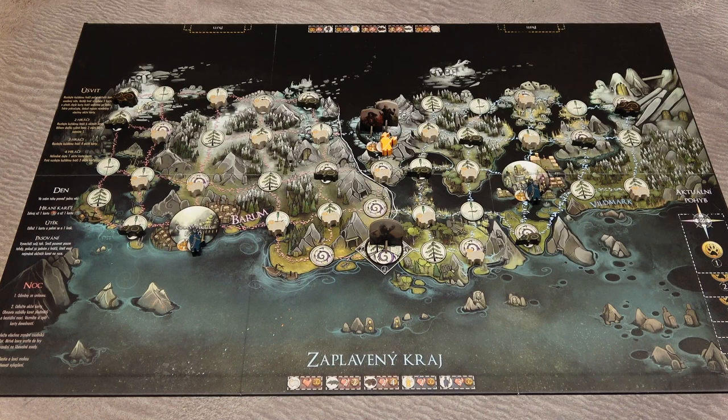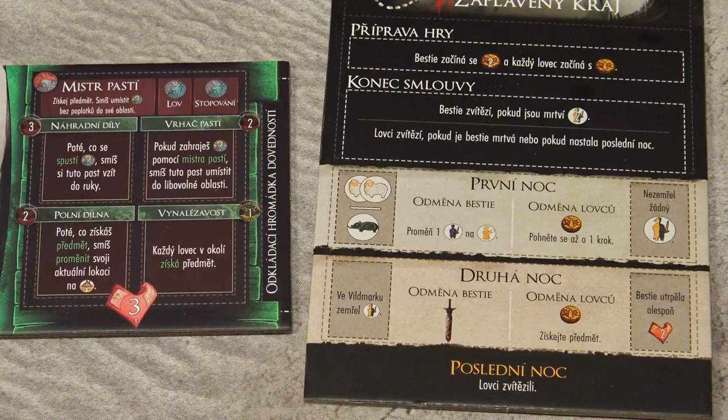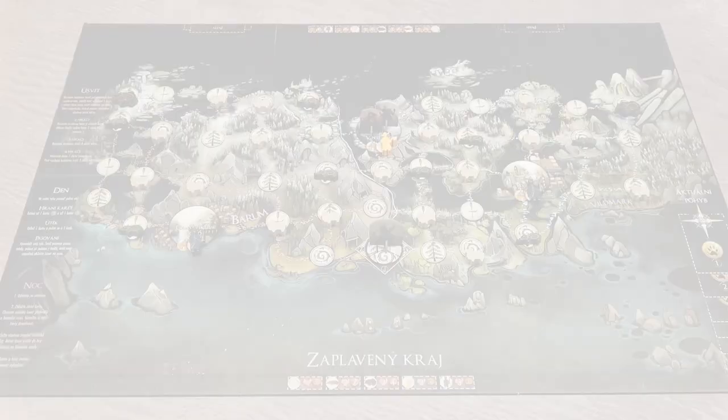Each round consists of 3 phases: Dawn, Day, and Night, and you can find the description of those phases on the game board. The Dawn starts the round as the preparation phase. The Day is the core of the game where players take various actions. During the final Night phase, you may receive rewards and upgrade your character.